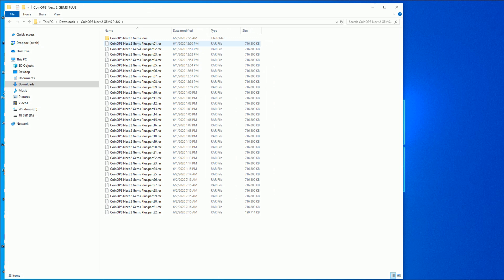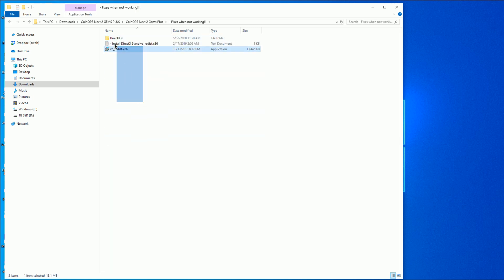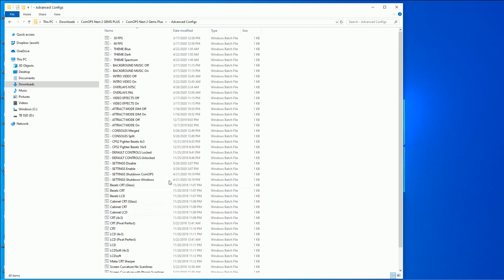This is the third CoinOps Next 2 Gems pack I'm reviewing. I did CoinOps Next 2 Gems regular — very bare bones, barely any games. Then there was CoinOps Next 2 Gems Plus Unofficial, which just added a few more arcade games. And now there's this one, the first to also add consoles. So now we have not only a great arcade set, but consoles added as well. Once you download it, extract it with 7-Zip and you'll get this folder. There are some fixes — if this is your first time installing on a new computer, you need to install those.